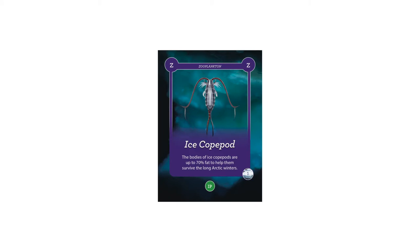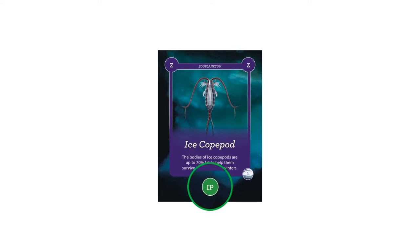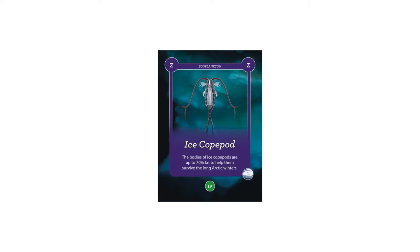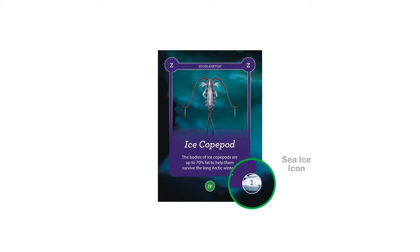Now let's take a closer look at a species card. In the upper left and right corners is the species group icon, which in this instance shows us that the ice copepod belongs to species group Z. At the bottom are the prey icons that tell you which species groups can be used as food sources, so we know that the ice copepod can feed on species group IP. Some species cards also have sea ice icons in the lower right corner that tell you how many sea ice cards are needed at the base of the food chain to support it.